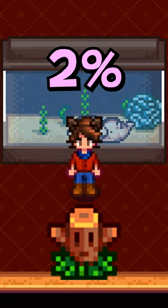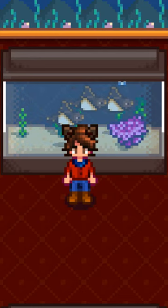First, Blobfish have a 2% chance to give you 5 farm warp totems. Octopus have a 17% chance to give you a bunch of Omnigeodes.